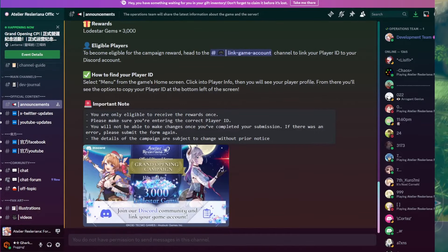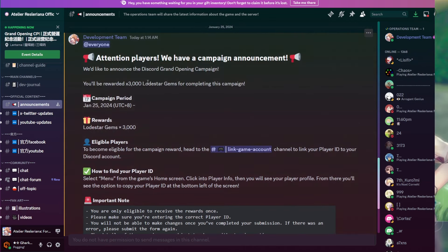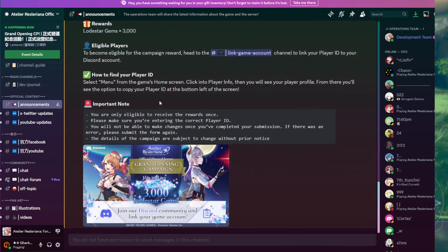Hey everyone, Gerky here with XS bringing you another Atelier Resolorana video. This is going to be a quick one. The developers are giving out a free 3000 gems, as you can see here on the Discord page. It starts today at launch — 3000 Lodestar Gems, which is a currency you can use to buy other stuff in the shop.